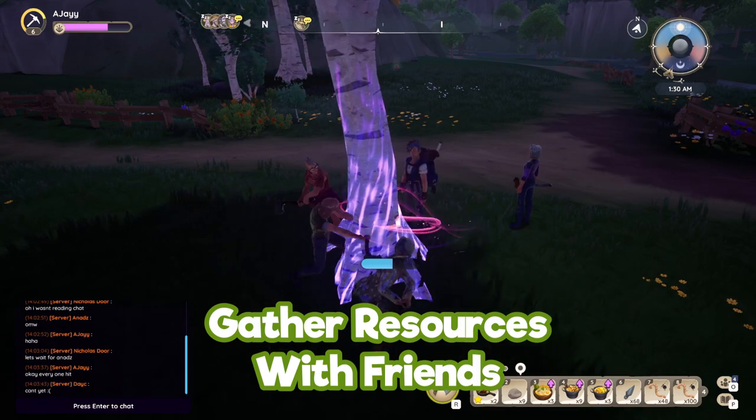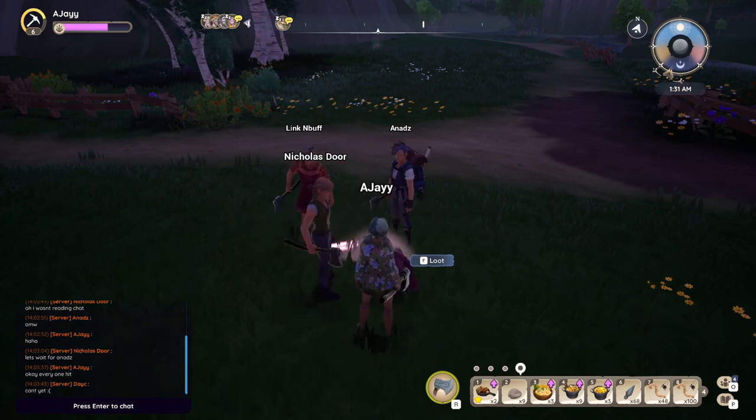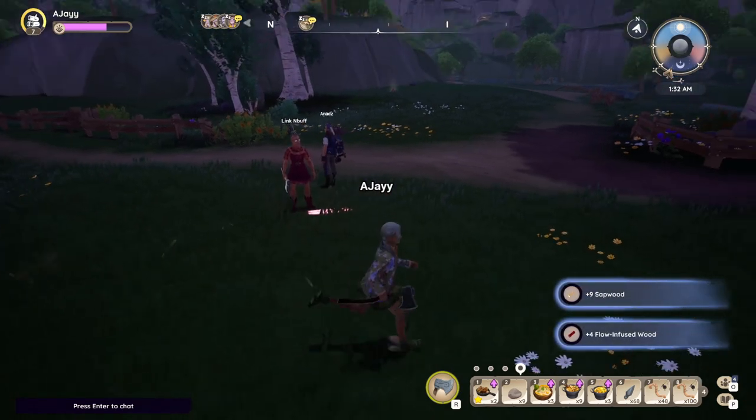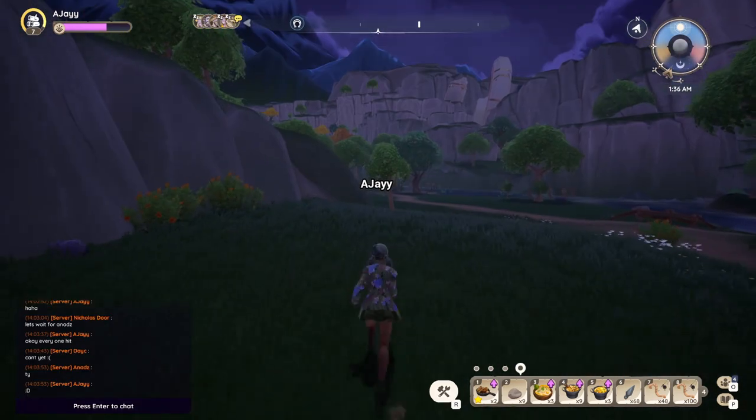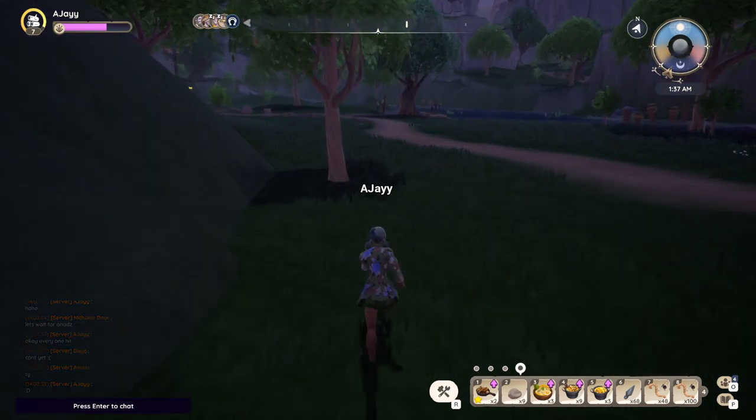Gathering resources with friends means that anyone who hits or interacts with an item also gets the loot as well, so it's a good perk to do with friends. Also doing skill tasks with friends means you get a little boost perk as well, which is always a good thing.